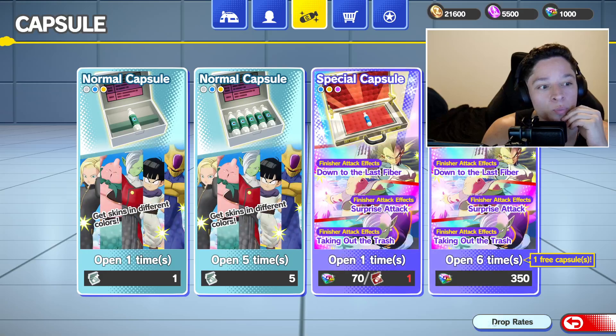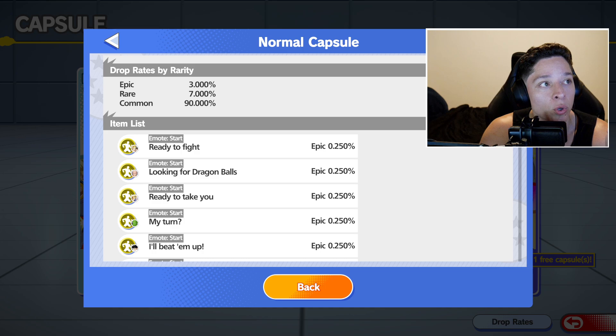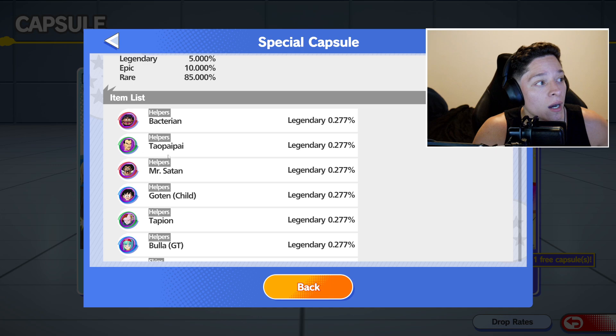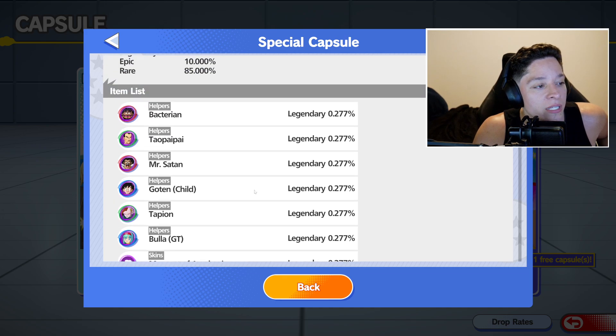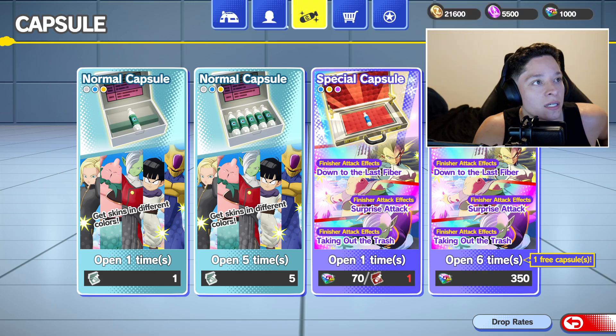Drop rates do vary from the normal capsules versus what's in the special ones. In the special ones you can get like General Tao, Mr. Satan, and you can get Child Tapion — there's a bunch of them. I haven't seen a lot of these ones but there's a bunch of them here.